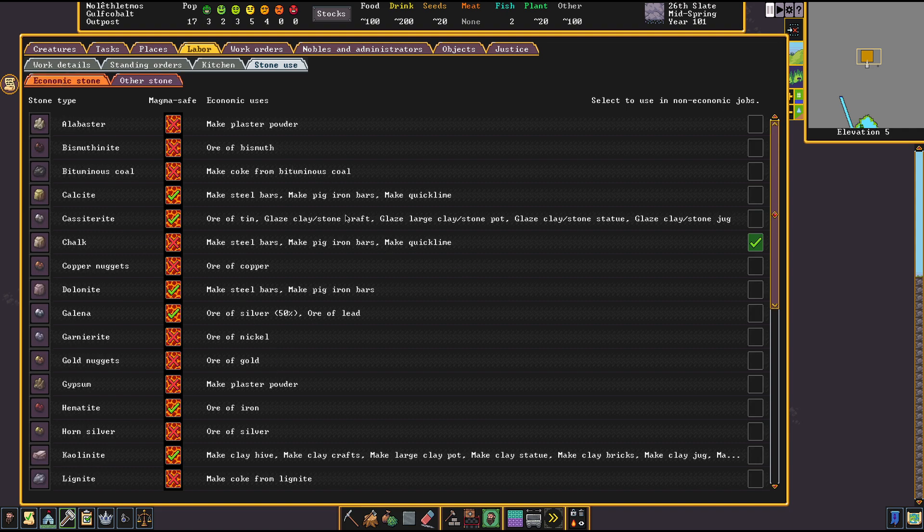Economic stones have their value in the product that you can make out of them. We have economic stones like alabaster and gypsum that allow us to make plaster powder, which is highly important for hospitals. We have bituminous coal and lignite which make coke, which is basically our primary fuel before we hit magma.